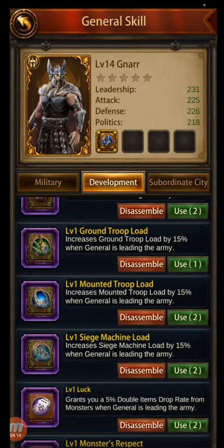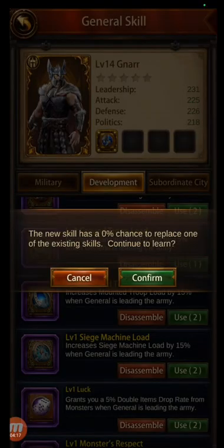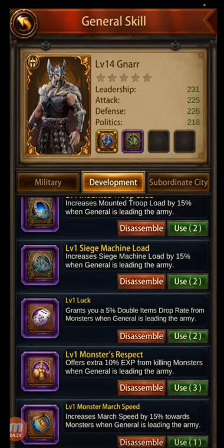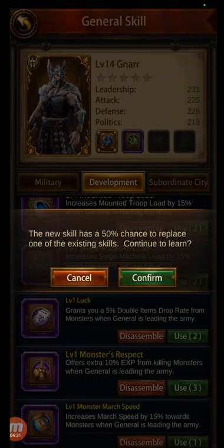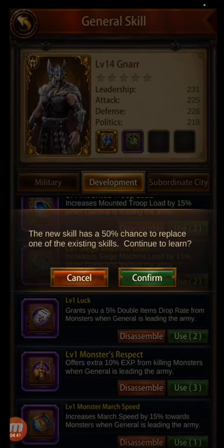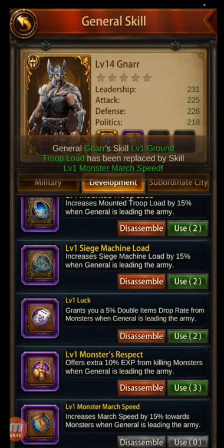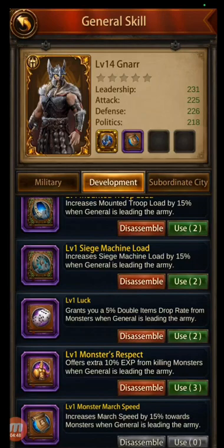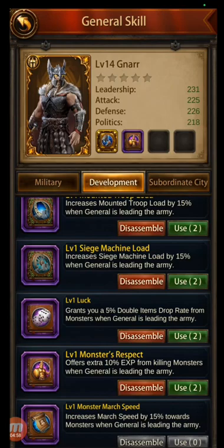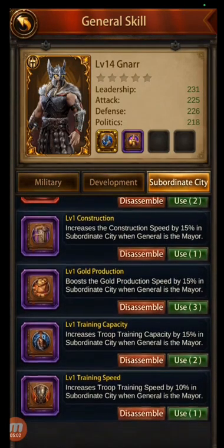Ground Troop Load — that's not one I'll really ever use, so let's just use that. It's the first one so obviously it's not going to replace anything. Monster March Speed — not one that really interests me too much. Here's where there's a 50% chance it's going to replace the one I just did, which is fine because I don't care about that one. See, it replaced it, but I'm not so mad about it. Monster's Respect — I have three of them. Also 50% chance. See, it keeps replacing it, but it's skills I don't really care about too much.